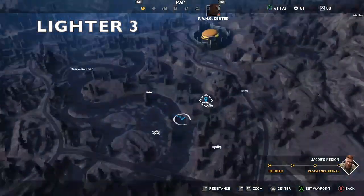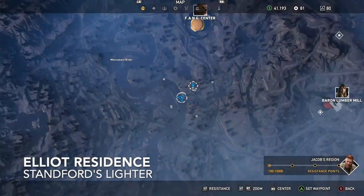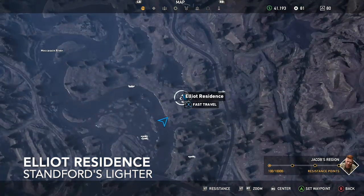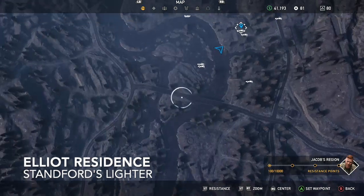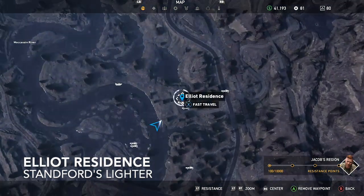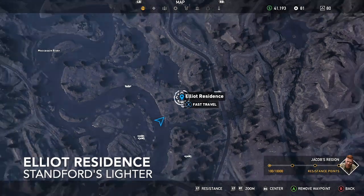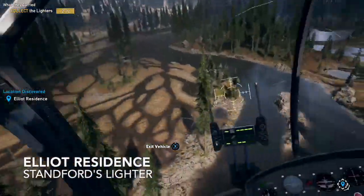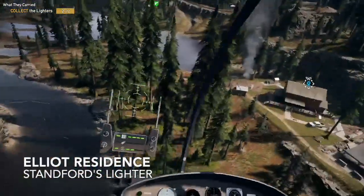The third lighter should be really easy to find. You probably have already been to the Elliott residence. If not, you should be real close to the river. There's also a road right there with the bridge — that'd be easy to spot. And there's the Fang Center over there, the Big Burger. This should be the easiest one to find.